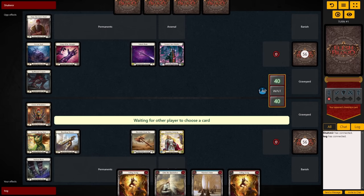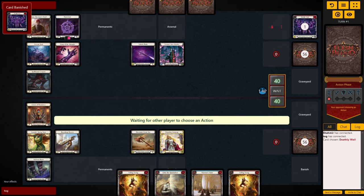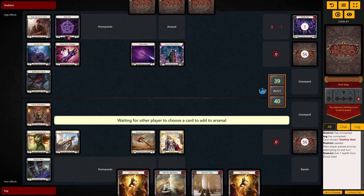We're up against a Vincet here and they chose to go first. Lucky for me, they didn't have much setup — just banishing a red Deathly Whale to Arsenal, then passing to us.